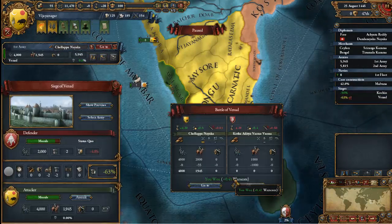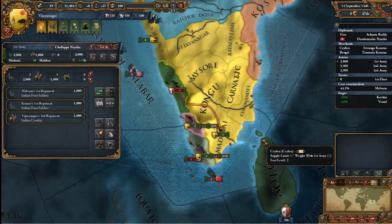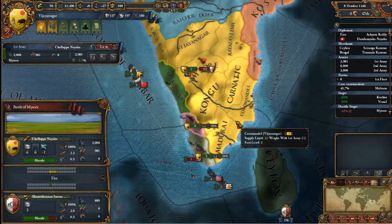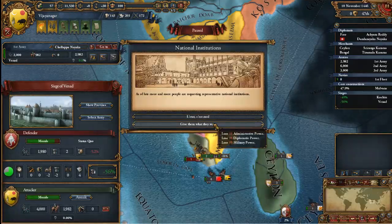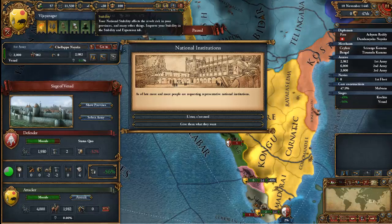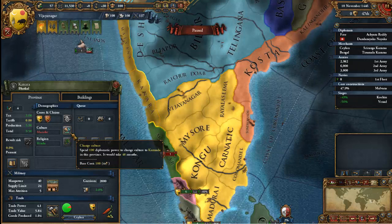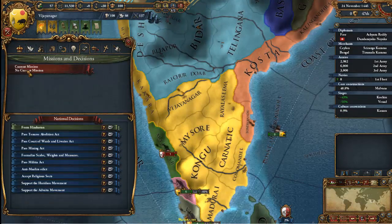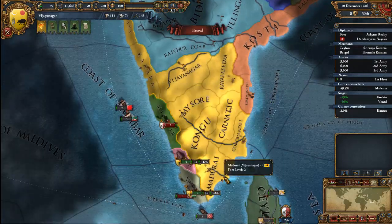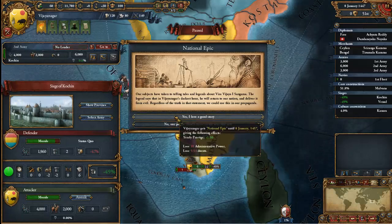This is going to be somewhat of a long war because there's three places we have to take. Let's just try and kill this guy — he can't take any of our places because there's only one of him and he's probably a mercenary. More people are requesting national institutions — we could lose one stability, which I always prefer to keep above one, or we can give them what they want and lose some diplomatic power. Let's go ahead and lose some diplomatic power. I've literally never had that happen before and I've played this game quite a good amount.